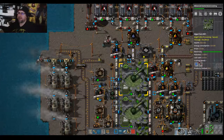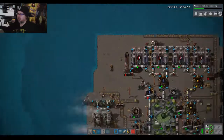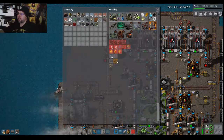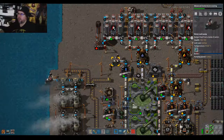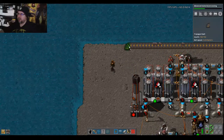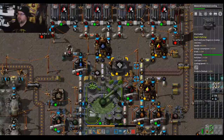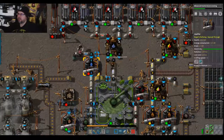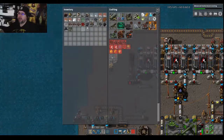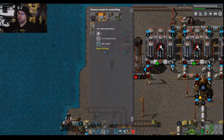All right, we have a little bit more room. Let's build another liquefier — and let's take these two and move this. All right, two liquefiers — one, two — both of you making mineralized water.